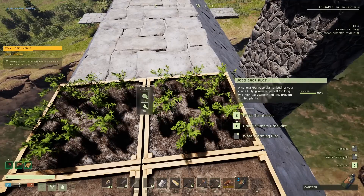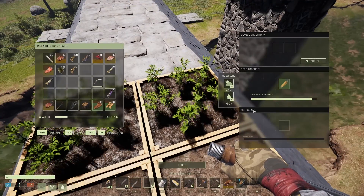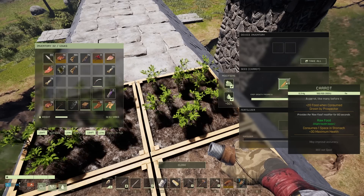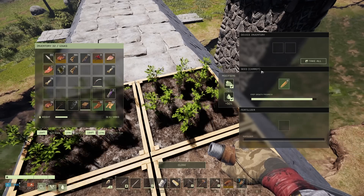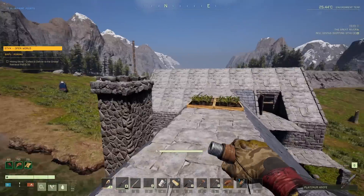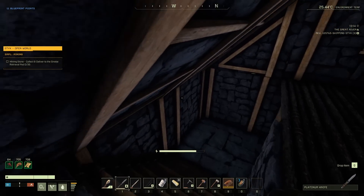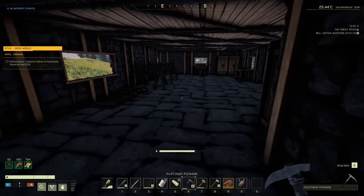I was also told you can water your crops — if you put your canteen in your hand and right-click you can water your crops — and that is awesome. I have been putting my carrots down here because they won't spoil, which is just phenomenal. I'm still working on the carrots and we're gonna get some corn going today as well.